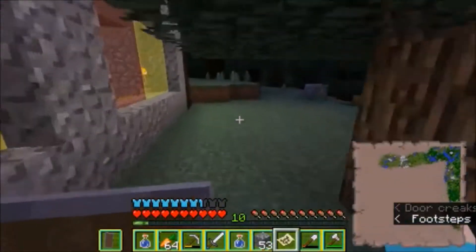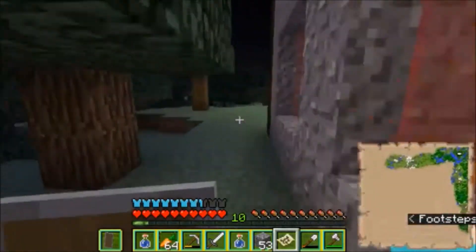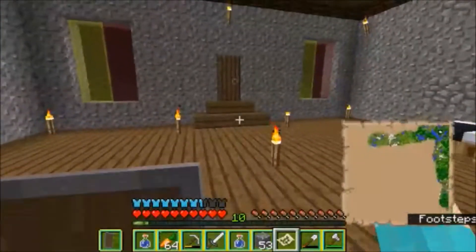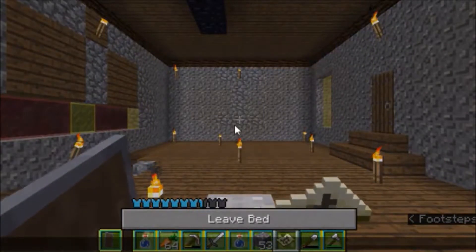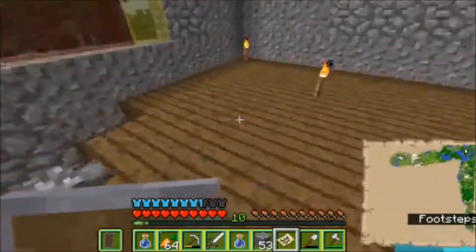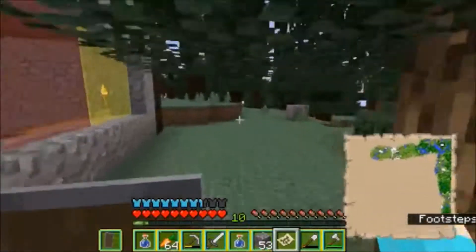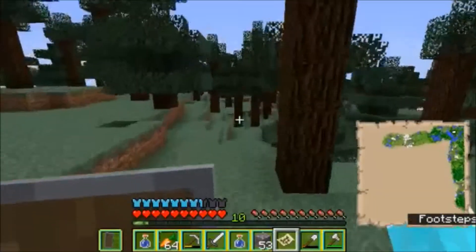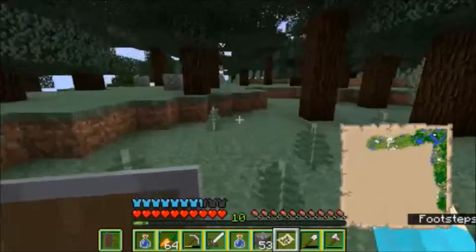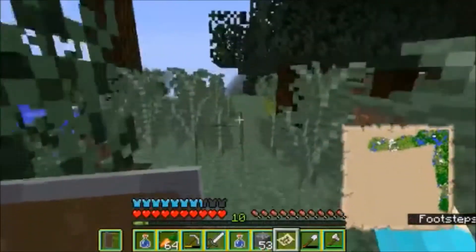I didn't realize it was nighttime. I need to sleep first, and then we can go to the end portal and come up with a plan. We're gonna place down a bunch of chests and figure out how many spare pieces of armor and potions to bring just in case something goes wrong during the battle. I keep calling it a nether fortress — it's a stronghold. I need to remember that. Meet you at the stronghold.